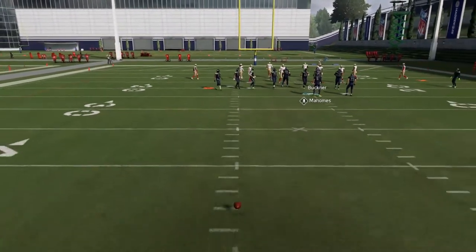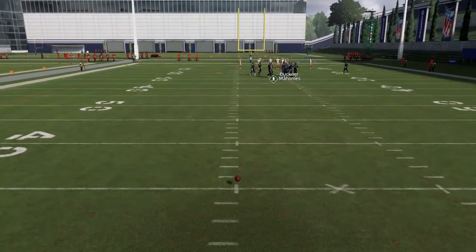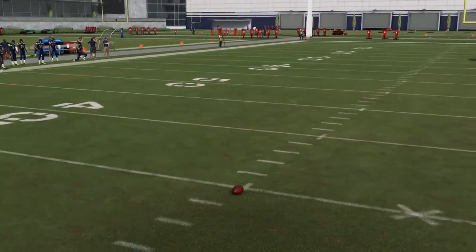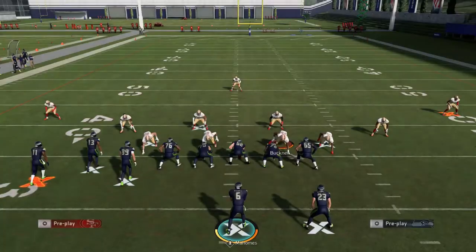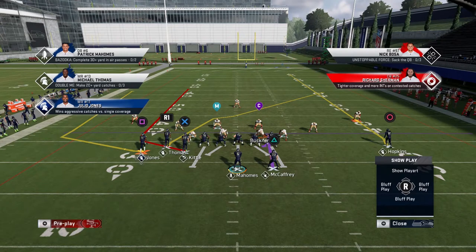The wheel route in the red zone is absolutely deadly. Important to know: if your opponent presses Cover 3 or Cover 4, you cannot throw the wheel route. You also cannot throw the wheel against Cover 2. Just keep that in mind.